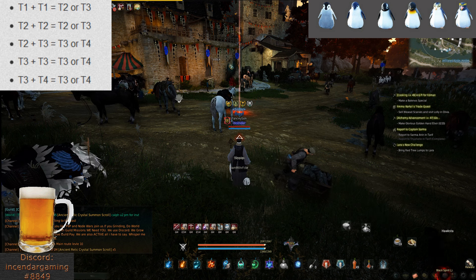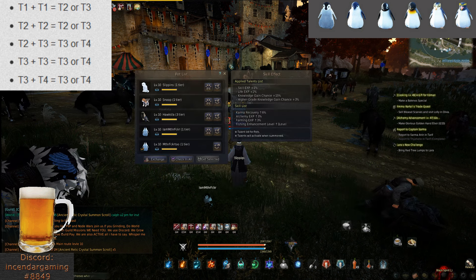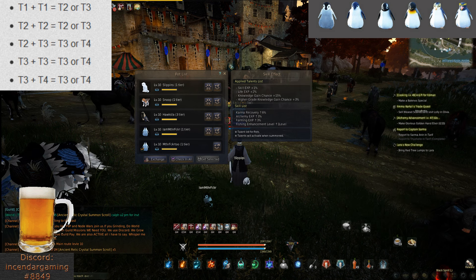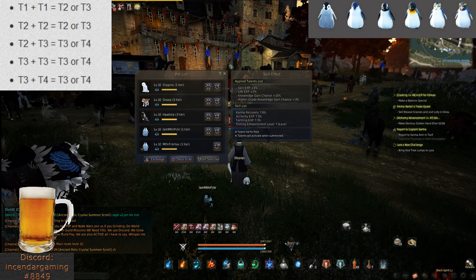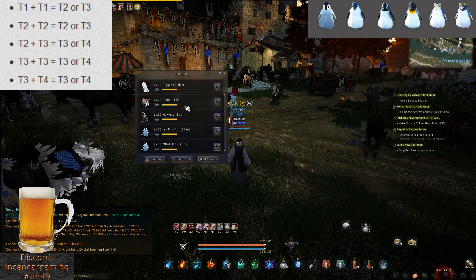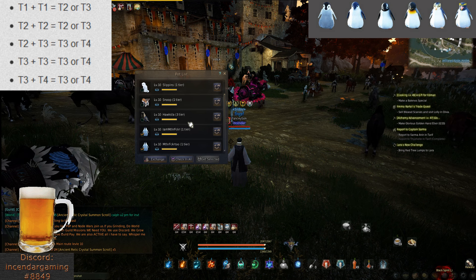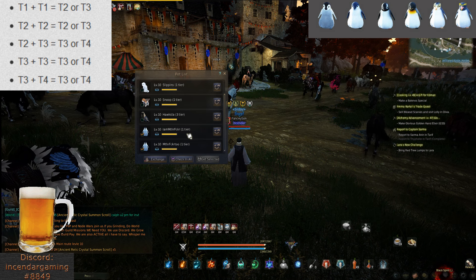One nice feature of pets that some people don't know about: if you have all your pets out, you can just click this button to check them all in. Now, to breed your pet up to a higher tier — which will add more skills and make it pick up items a lot faster — you want to click exchange.